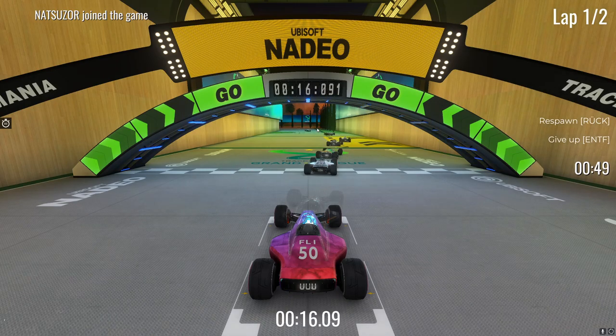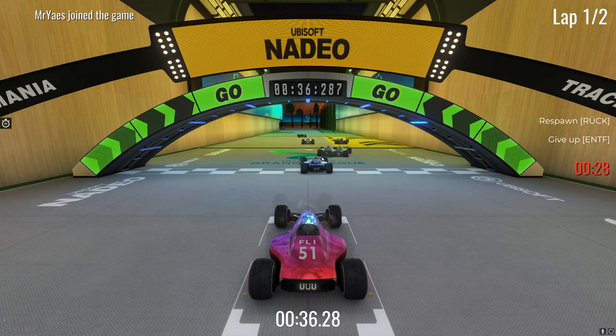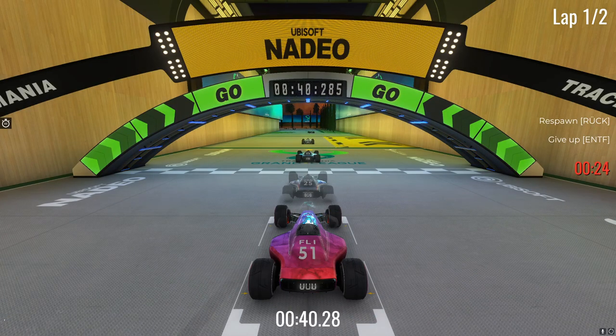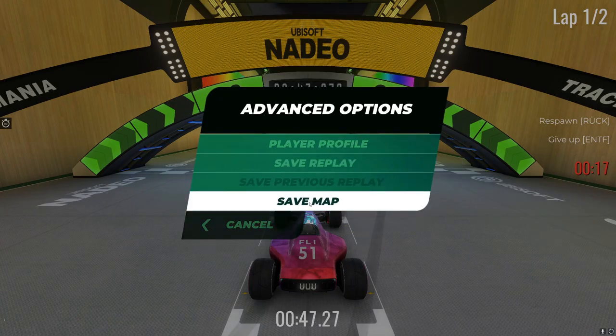The first one is pretty cool because you don't even have to leave the game. You have probably seen some custom blocks in the Track of the Day tracks, and if you like one of those you can go to Escape, Advanced Options and save the map.